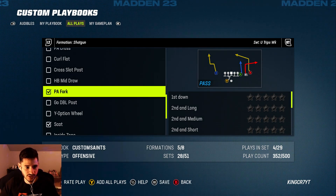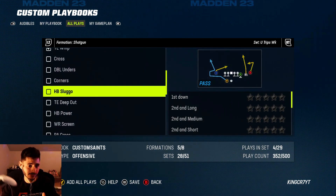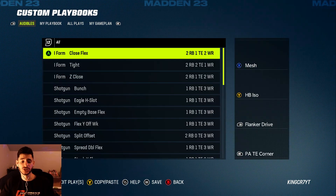Those plays are added just like that. But if you love every play in a whole formation, you can just click Add All Plays and all the plays are going to be added to your playbook right away.